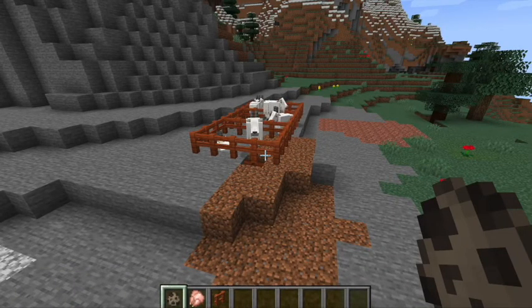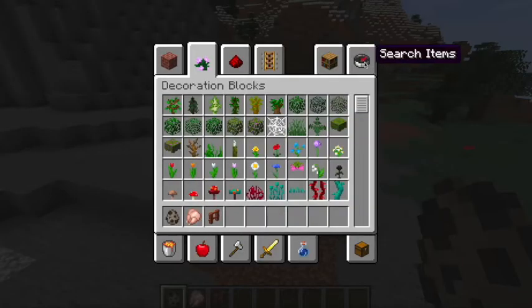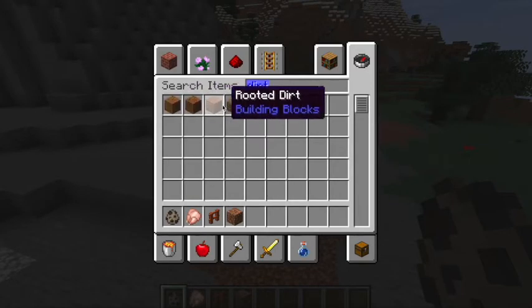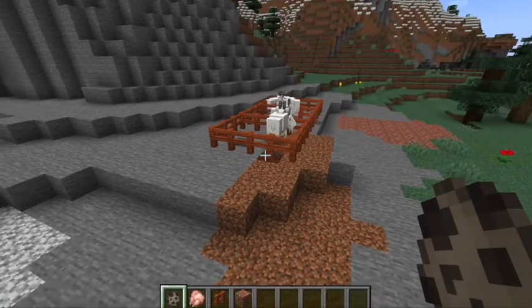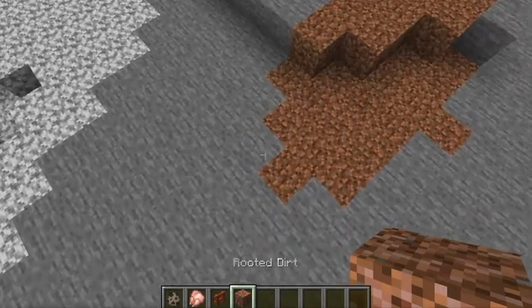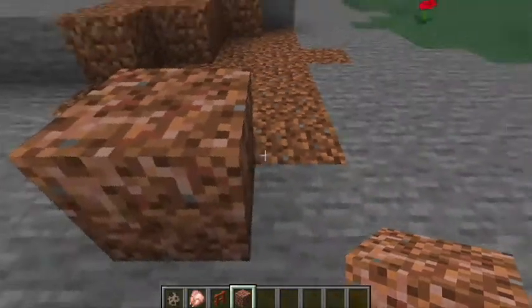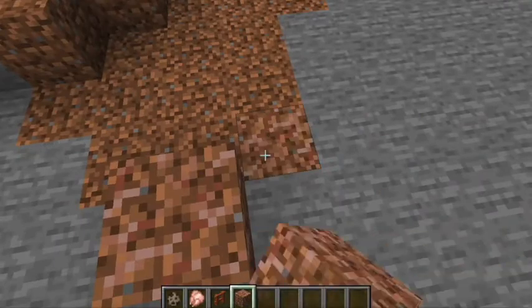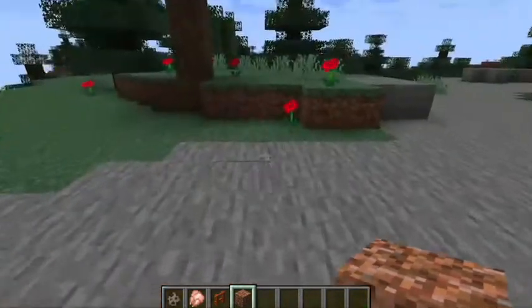They're literally trying to climb on top of each other to get over the fence. That's not going to work, goats. Because my last challenge for these little goats involves some rooted dirt. Hang on, is that new? Of course - dirt. Is that new? Please tell me this is new. That's new, isn't it? Yeah, that's new. Anyway, we're going to use some rooted dirt.